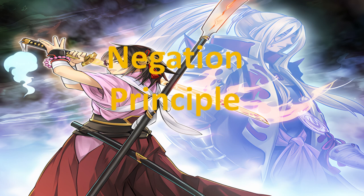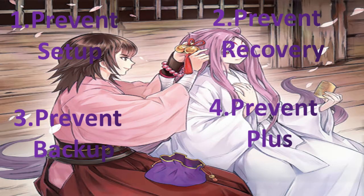So what does the negation principle entail? It entails four separate effects that all culminate in the negation principle: one, prevent setup; two, prevent recovery; three, prevent backup; and four, prevent the plussing. When you use the negation principle, it should follow these four key steps. The first type of negate you should be focusing on is preventing the setup of your opponent — make sure that the negation you're doing prevents your opponent's setup.